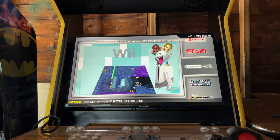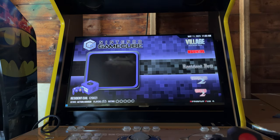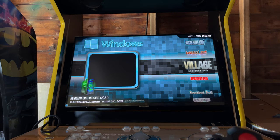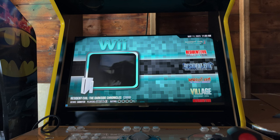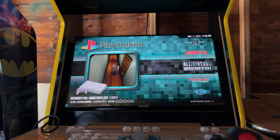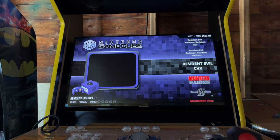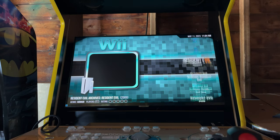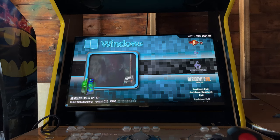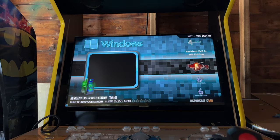We have the Resident Evil collection with 32 Resident Evil games across all systems. We have the GameCube versions, Resident Evil Village (PC version), Umbrella Chronicles, Darkside Chronicles, Survivor, Revelations 2, Revelations, Raccoon City, the original Resident Evil Director's Cut for PlayStation 1, Dead Aim, Resident Evil 0, Gaiden, Resident Evil 4 GameCube, Archives on two discs, Resident Evil 7 Biohazard (Windows version), and multiple versions of Resident Evil 6 — the Windows version plays much better than the PS3 version. Resident Evil 5 is the PC version and runs great.